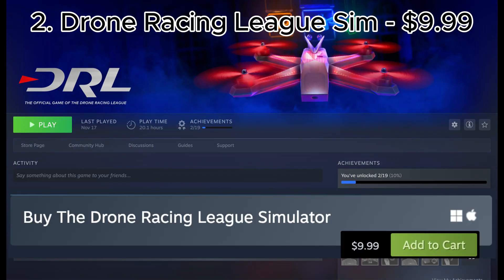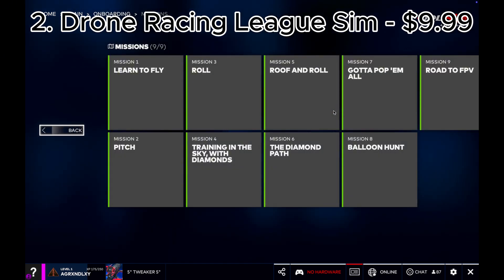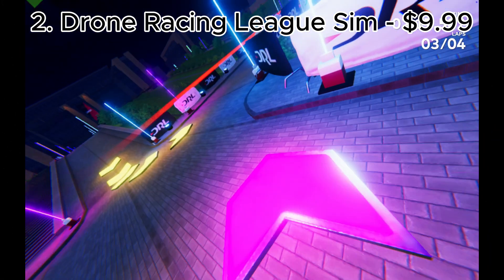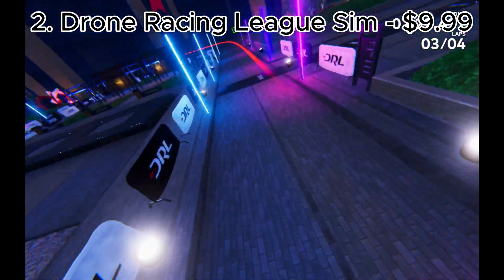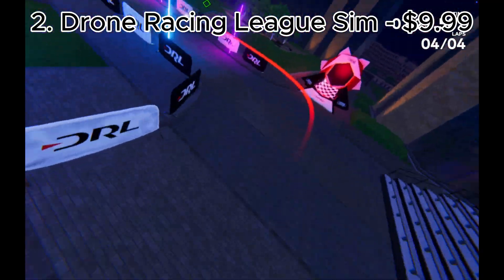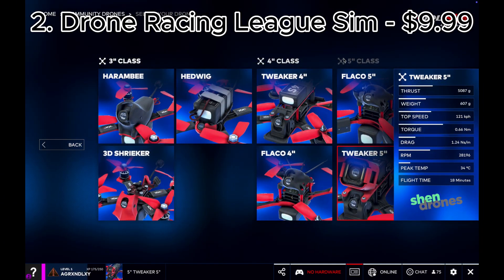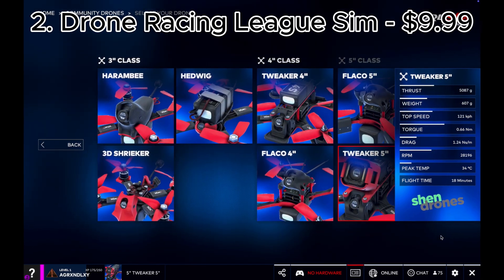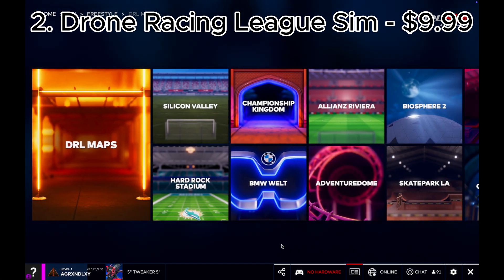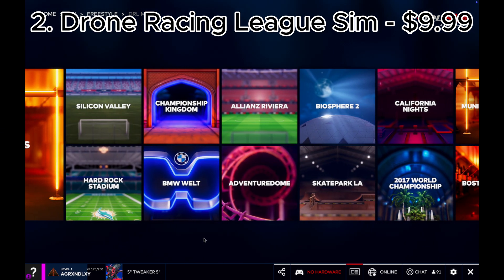The first paid simulator recommendation is the Drone Racing League sim, because of how wonderful the tutorial system is. Unfortunately the tutorial is the best part, because the physics are kind of iffy and the whole sim feels more like a game than a real training simulator. That's not to say it's not enjoyable — I did have fun on the balloon popping mission. There's an enormous amount of customization options, a good amount of maps, and a lot of race options to beat your best time. Overall, for $10 you're getting a really good bargain.